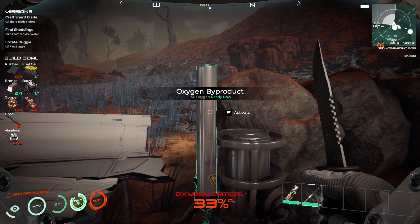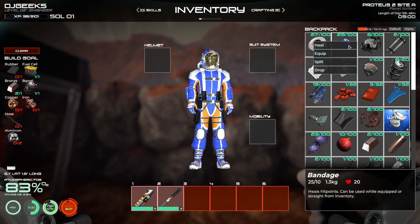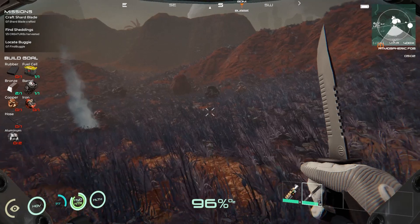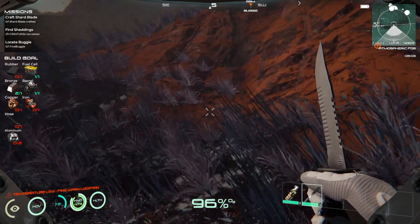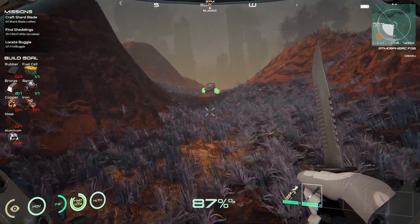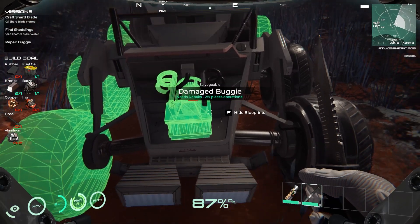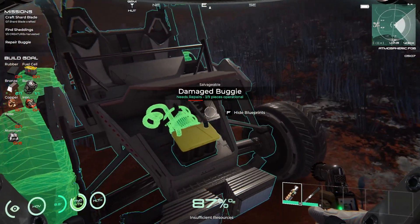Let's get some oxygen and repair ourselves. Let's take that. There we go, we're doing good. We can take oxygen from here as well - 99%, let's go over to our buggy before it's nighttime again because nighttime comes quick in this game. This is a lot harder than our current series - it's a challenge, especially with these little buggies that come out and attack us. We need rubber.